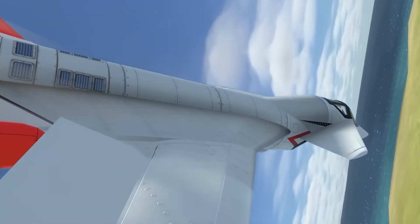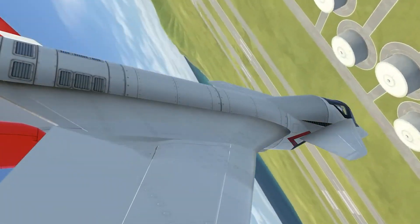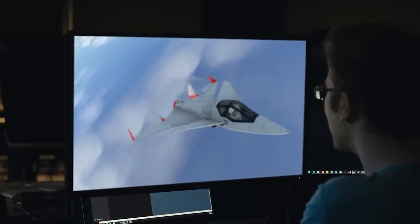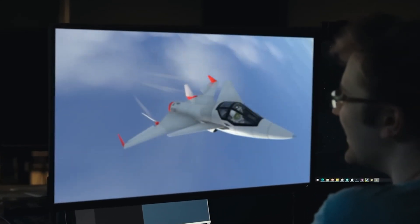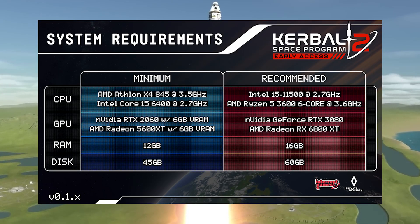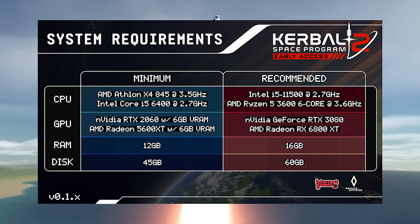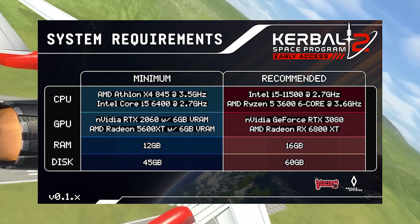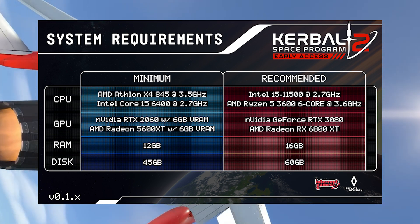If you want to have the best experience, you'll need to aim for the recommended system requirements. For that, you'll need at least an Intel Core i7-8700K or an AMD Ryzen 7 3700X processor. For graphics, you'll need at least an NVIDIA GeForce GTX 1080 Ti or an AMD Radeon RX Vega 64. You'll also need at least 16GB of RAM and 75GB of available storage space. A 64-bit operating system is required, and Windows 10 is recommended.